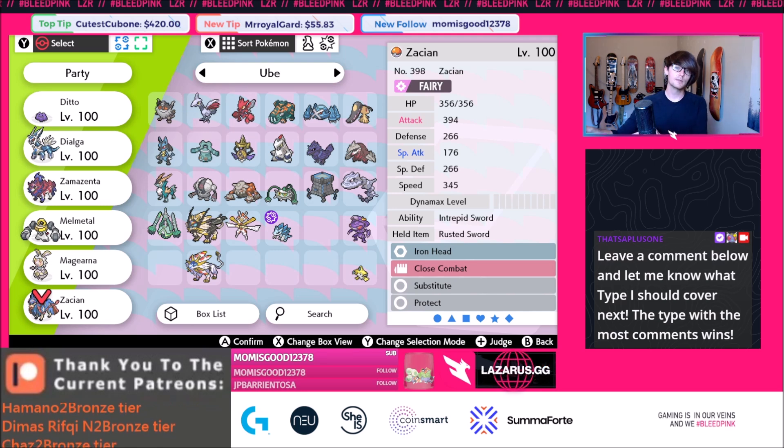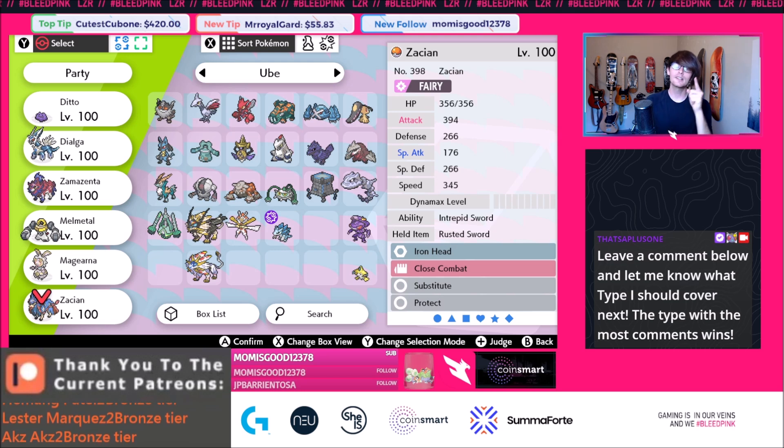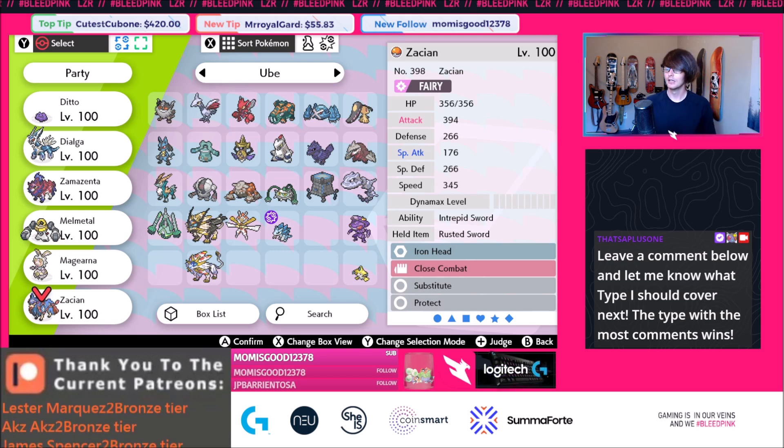Hopefully you guys liked this list! I could go further in depth in future videos with EV spread breakdowns on Pokemon Showdown — let me know if you want to see more like that or just general info like this. Pokemon that could also make the list are Genesect, Solgaleo, and Kartana, but if you're not a legendary in this format and you're a steel type, there's really strong competition. Don't forget to let me know in the comments what type you want to see featured in the next video. Thanks so much for watching — peace out and I'll see you guys next time!